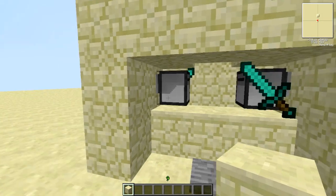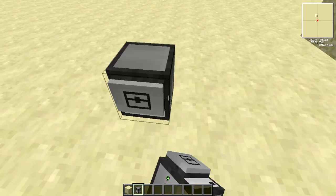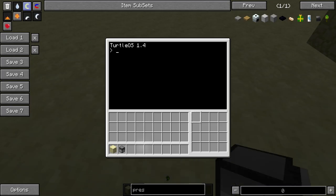Now, to the turtles. I made an extremely easy program — well, I don't know if you can even call it a program. I'll make a new one very easy for you. So what you need to do is edit startup, and then: while true — which just means always — do turtle.attack. And that's it.